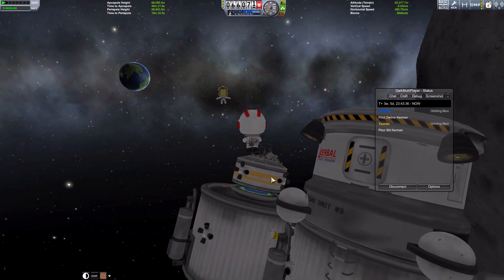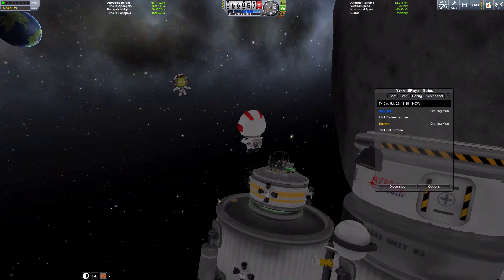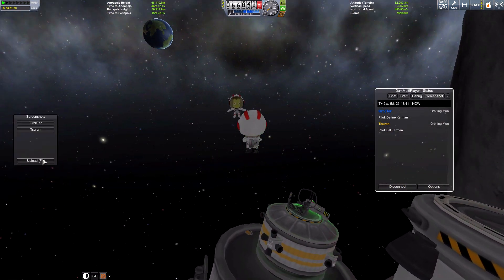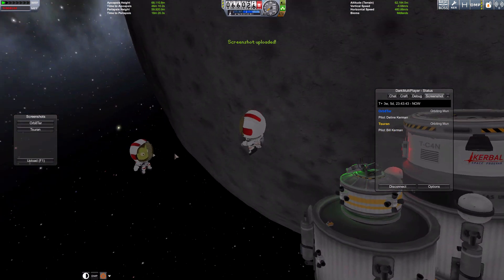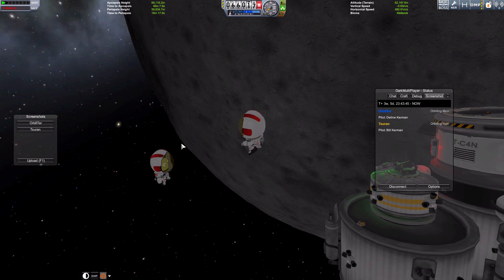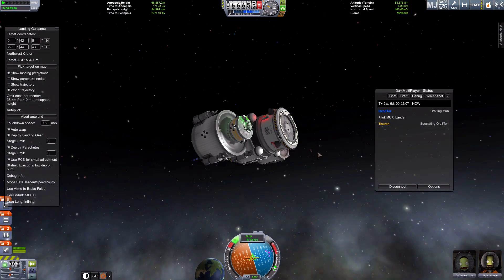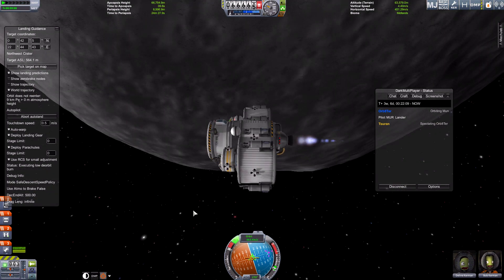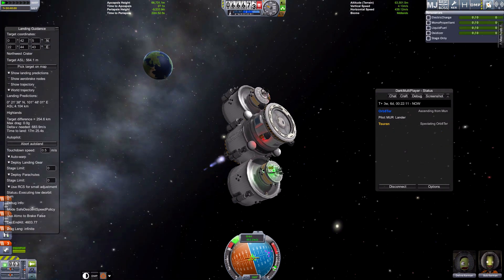I'm going to grab the extra tool and the extra strut connectors and leave the EVA fuel in there. Hello! Is my arms outstretched? Uploading a screenshot. I should do a screenshot too. Orientation — now we're doing a burn again. It is decelerating. I'm just checking my craft.